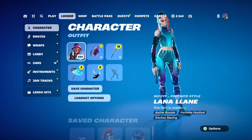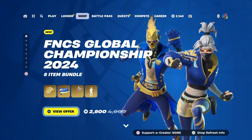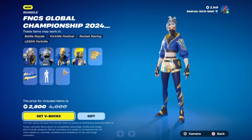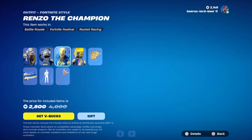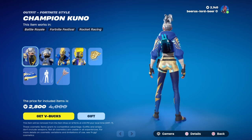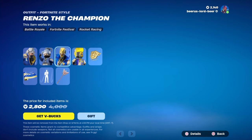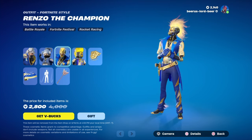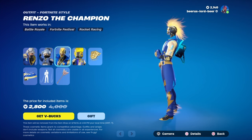What else we got in the item shop? New FNCS skins — very nice. Actually the styles still look dope, super sweaty. This one too is super fire, and then we have this as a battle pass skin.